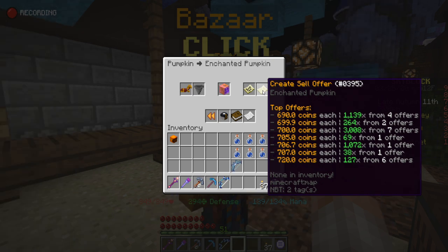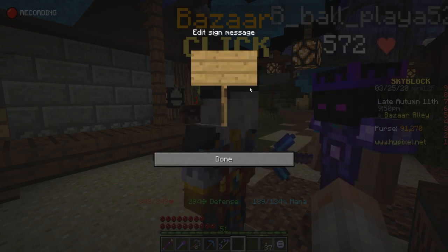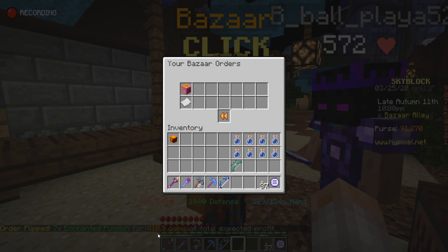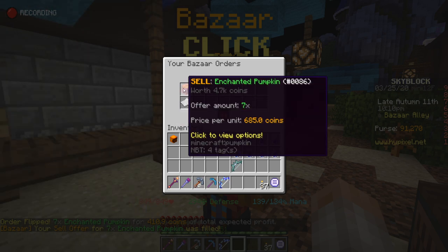Currently there are 1,139 items on sale for 690 coins each — it'll take quite a while to sell through those. So going one or five points below that — right-click, flip order — since I bought them at 626.3 each, 685 would be a good price. That guarantees my items will be bought first because they'll be the lowest priced. When you click it tells you how much expected profit you're going to make, and it's already been filled — very quick!